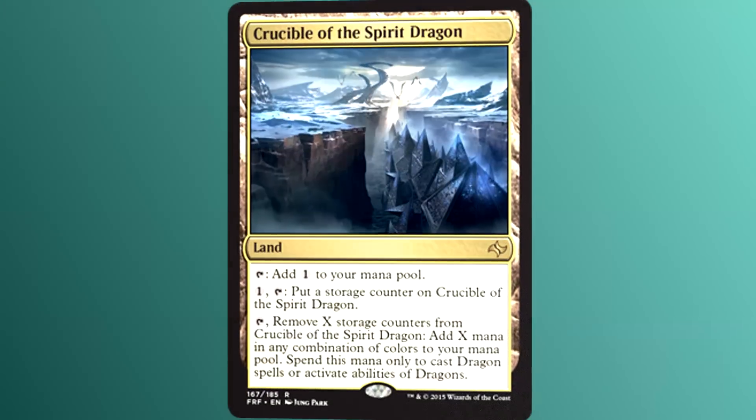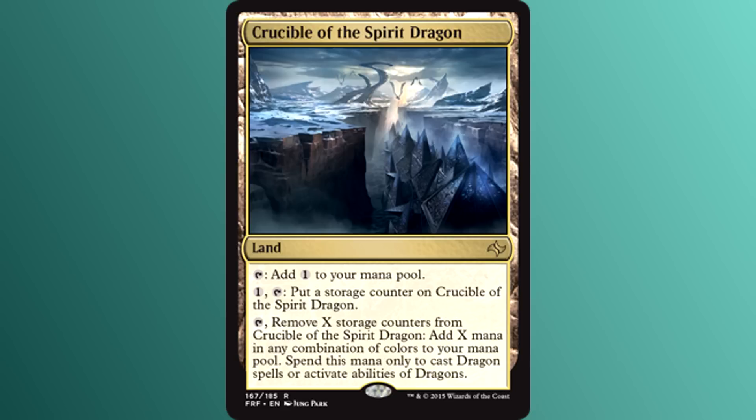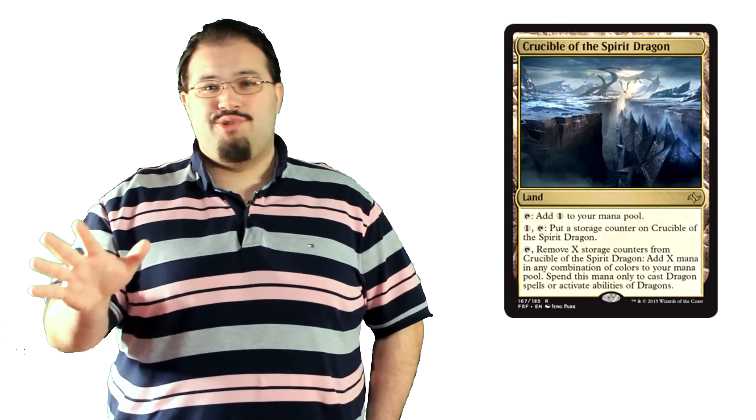The one thing that makes this card okay at all is the art. Take a close look — hedrons. Hedrons everywhere. Things are about to get crazy on Tarkir. If the plane lives through this block, I'll be surprised. Having hedrons around is never a good thing. Ever.